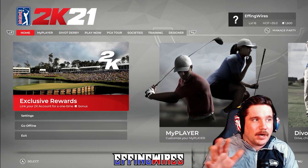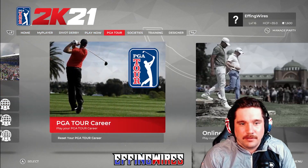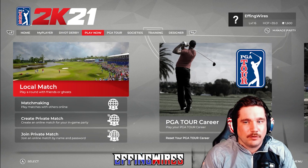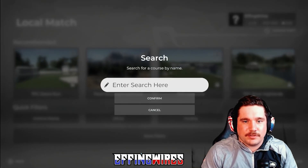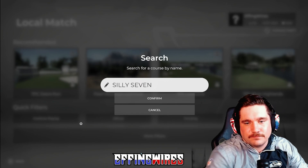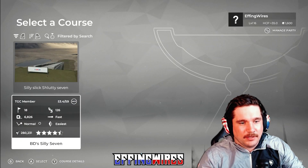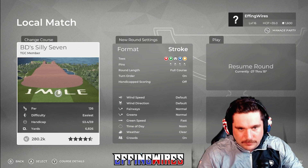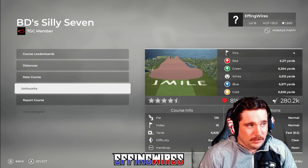I'm going to leave this part in the YouTube video — a little tutorial on how to actually find it. Go to Play Now, then Local Match. You can also create a private match with friends, but I'm just going to solo play this course. If you search 'BD Silly Seven' on PC, it comes right up. If you like a course, you can also favorite it under Course Details.